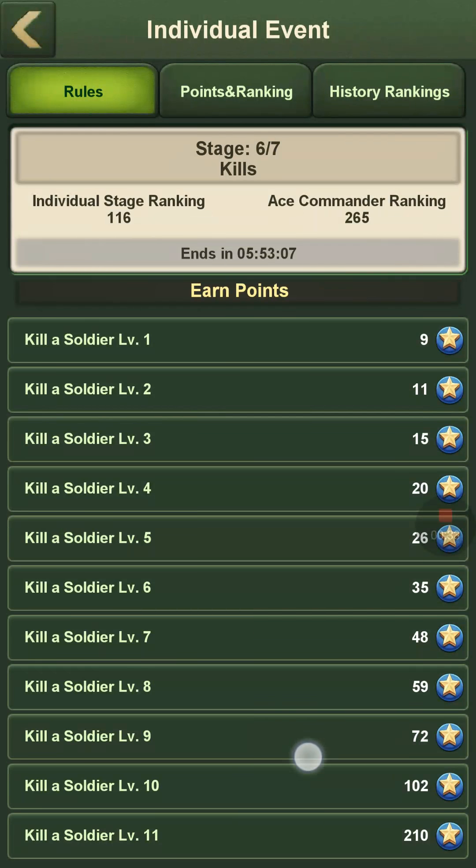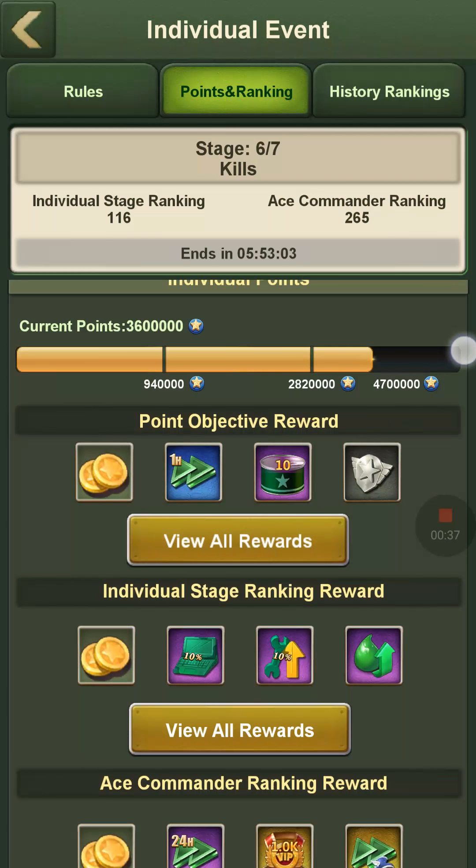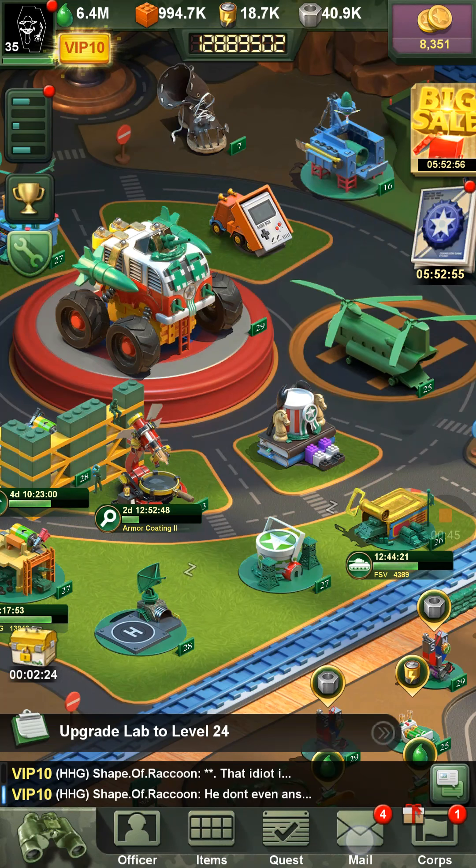You can see killing each tier soldier gives you a certain amount of points — like tier 9s give me 72 points. For this I need 4.7 million points. Doing the math on that, it's a little over 65,000 troops of tier 9s.